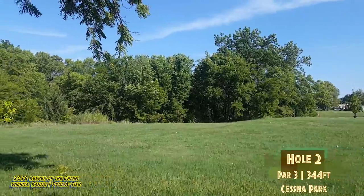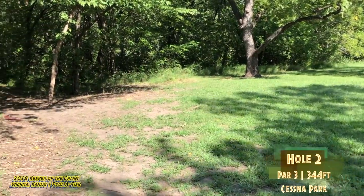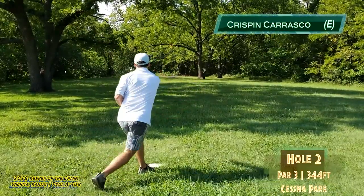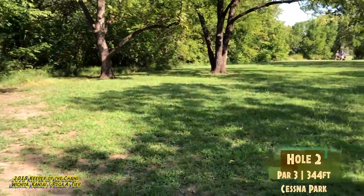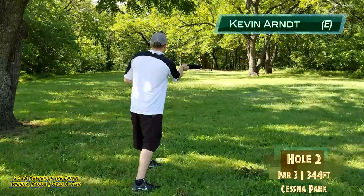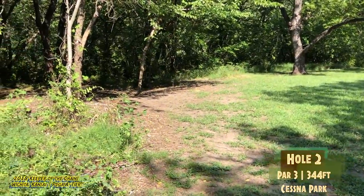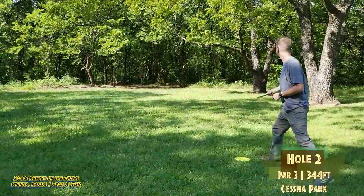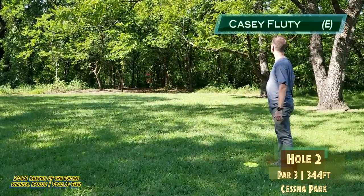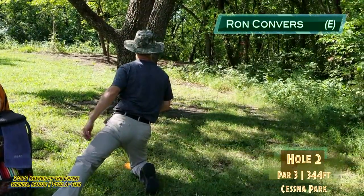Christopher going with the backhand turnover — that looked pretty good, not going to be an easy 2 but he'll have a chance at it. Crispin going with the forehand — he ends up a little bit left, that's going to be a tough putt. You'll see Kevin throwing that black disc — he throws it constantly. Oh my god, that was an awful kick. That's going to make his par putt just that much harder.